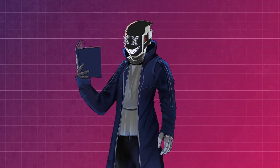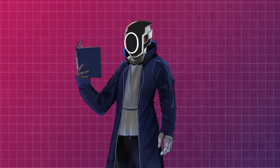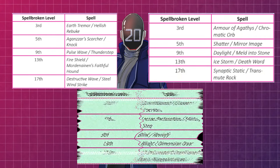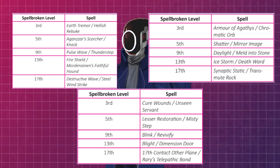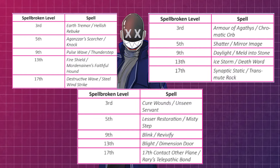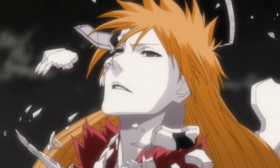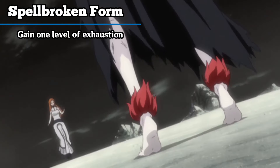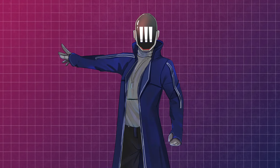These transformations are all well traumatizing to say the least, especially the soul form — having your body torn apart and reformed every time cannot be a fun time. But hey, at least it stops you from losing any limbs. When you go into this form you lose access to most of your spells, but each form comes with its own special spells: like Hellish Rebuke for beast, Shatter and Mirror Image for crystal, and support spells like Revivify for the soul form. Their spells pretty well fit their themes — beast does damage, crystal is more of a tank, and soul form does support.